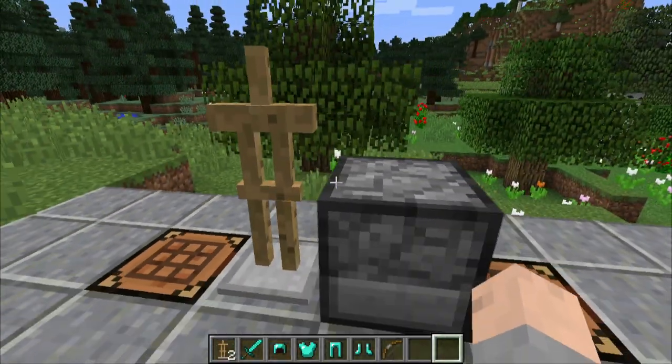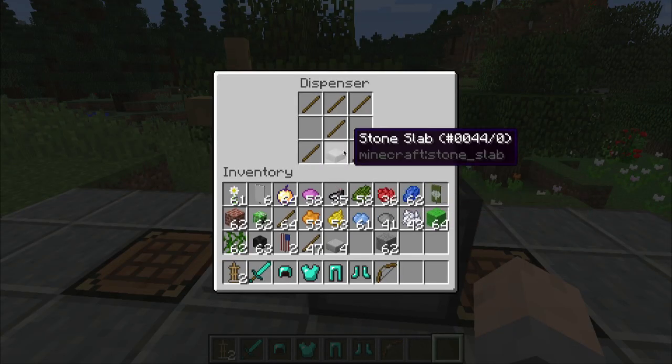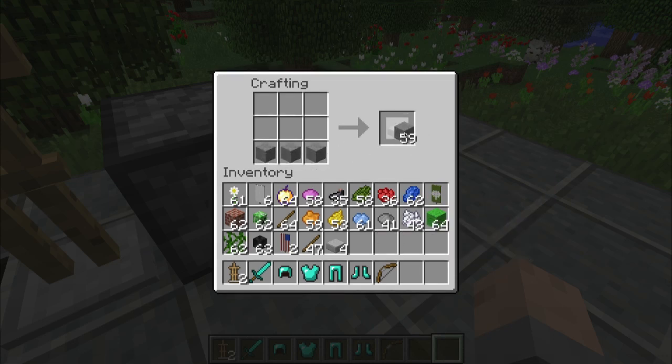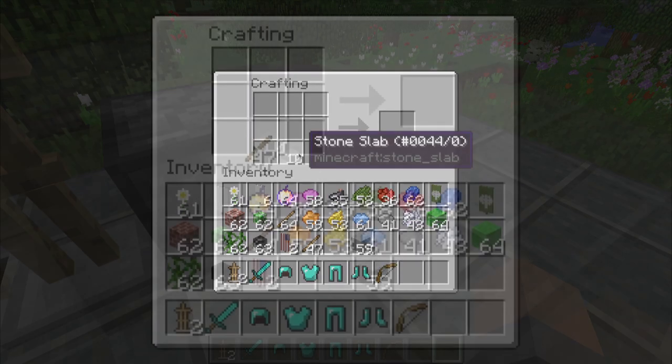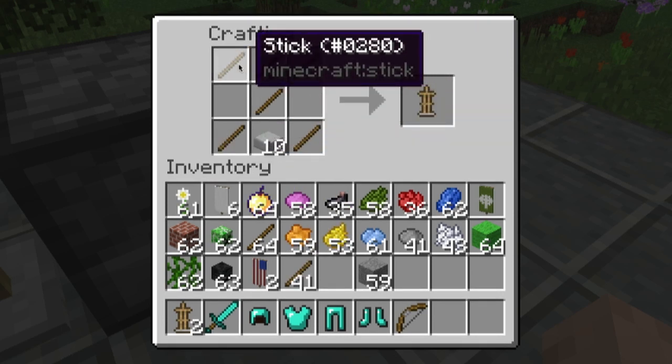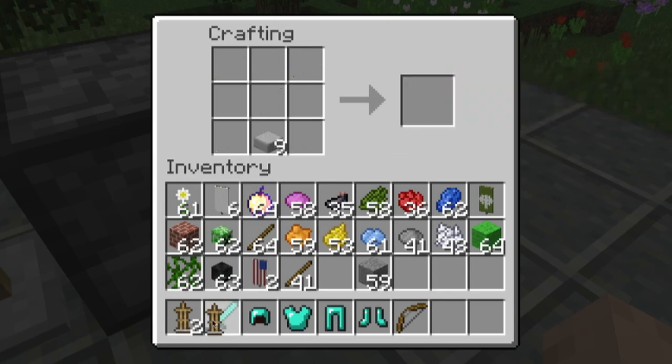This is what an armor stand looks like. The crafting recipe is pretty simple. You need a stone slab, which does require smooth stone - you have to make smooth stone in a furnace to get stone slabs. Then just a few sticks. In this configuration you can think of it as some feet, a body, a head, and some arms. And you get an armor stand.